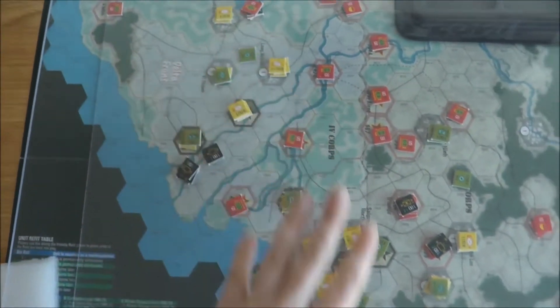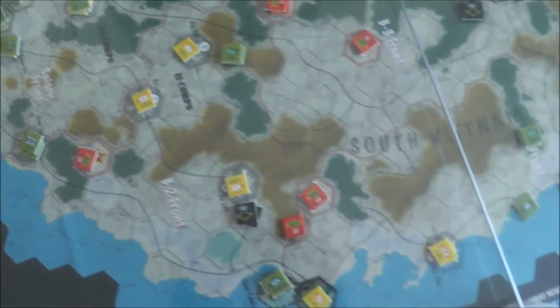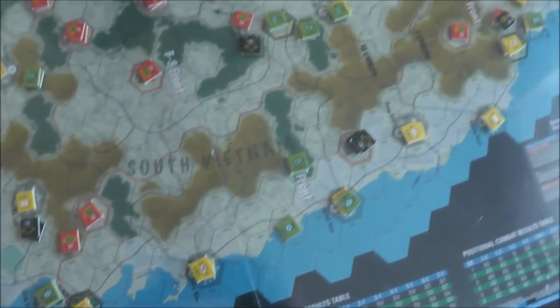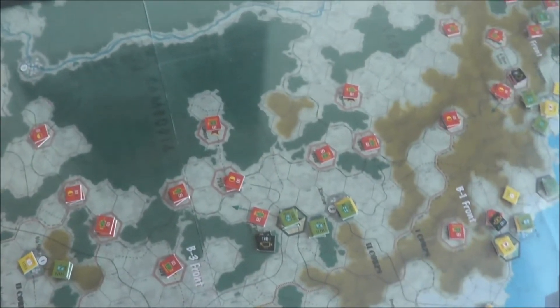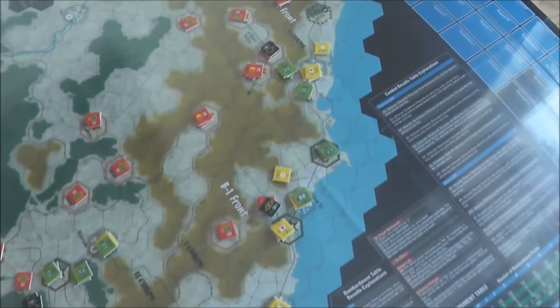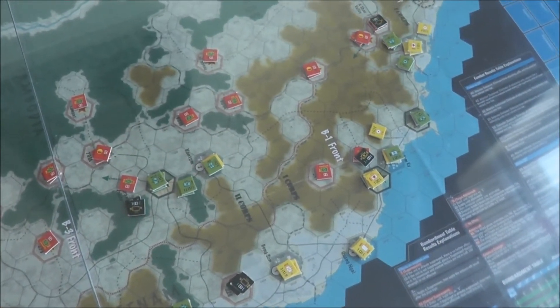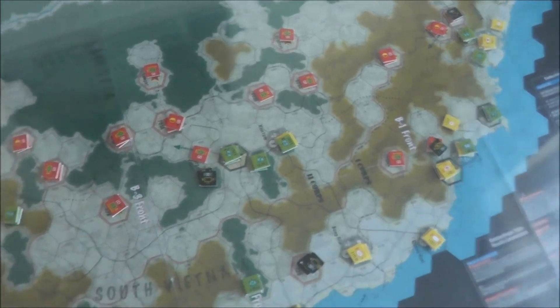Here we have the Delta moving into Saigon, up the coast, and as you can see there are loads of red dots. The Vietnamese are now making an incursion into all places in Vietnam.